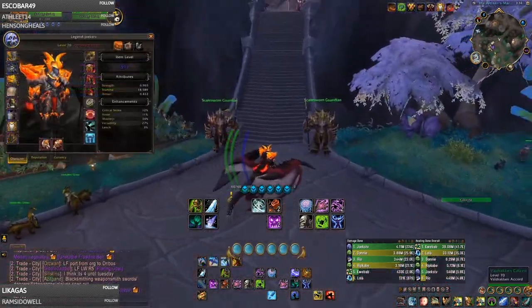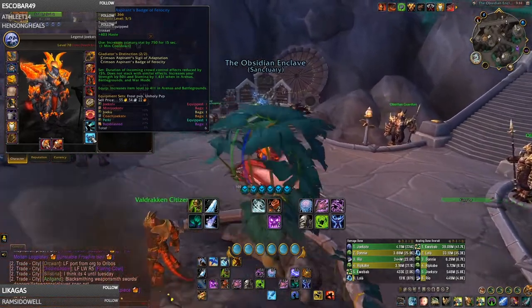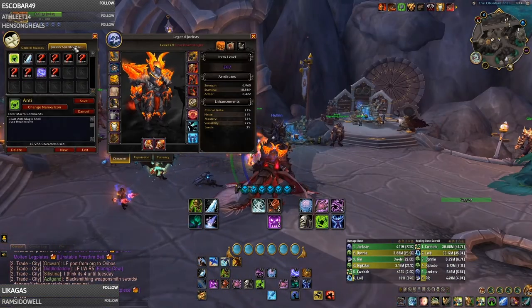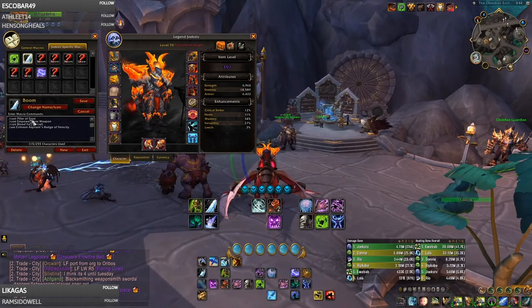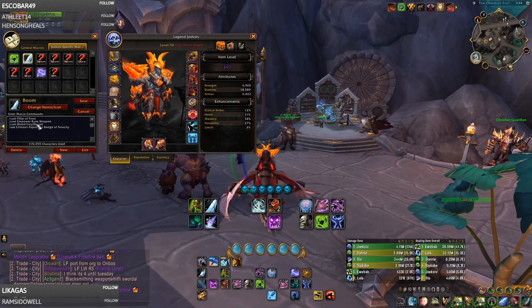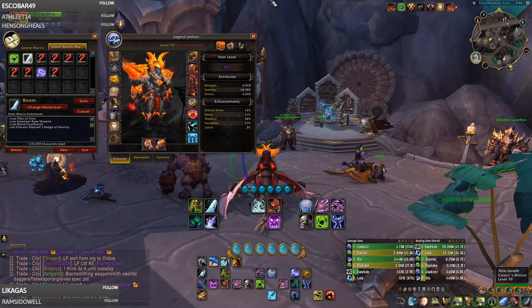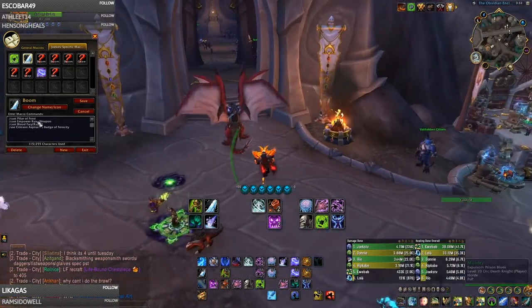For Frost DK specifically, I'm running Adaptation and I'm using the On Use Badge so I can do as much damage during my Pillar of Frost go as possible. I have it all macroed together in my Boom Macro. All this is castable in the same global - the only thing that takes a global is Pillar of Frost. You can use Pillar of Frost, Power Rune Weapon, my Orc Racial, and the 1-minute On Use all together for an extremely powerful go. I don't even have Unholy Rune Weapon on my bar right now - I'm just using it inside the macro for a really strong go.